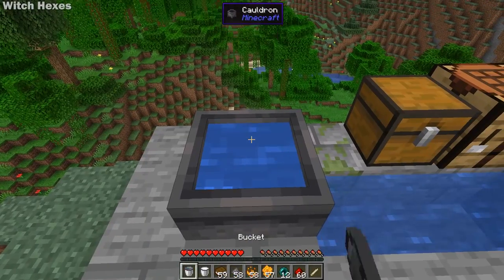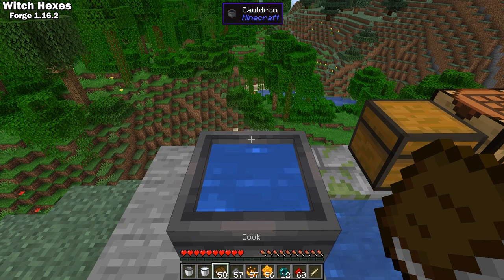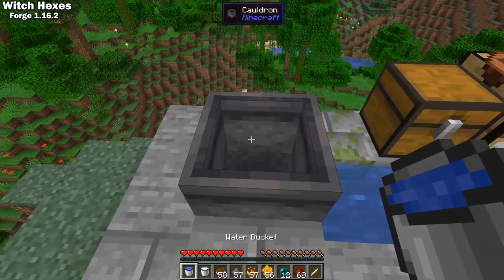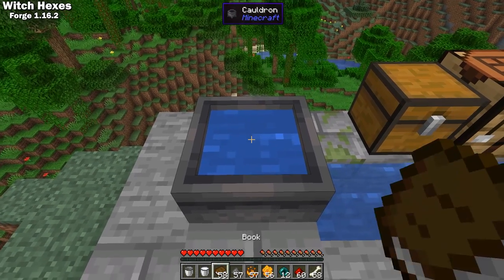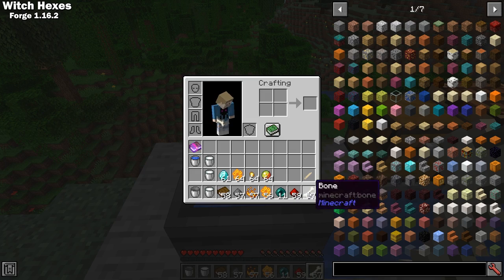Let's get to them. Witch Hexes is a Forge 1.16 mod that adds 9 hexes that you can use to curse your fellow players. To craft a hex, throw the ingredients and a catalyst into a cauldron of water. And if you get it right, you'll see a puff of particles above the cauldron. You can use three types of catalysts for different results. If you use a book, it will store the hex and you can add it to something later in the crafting table, or you can right click someone with the book to hex them.